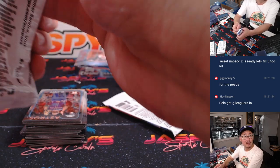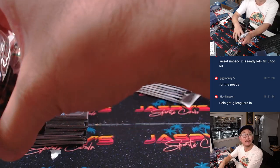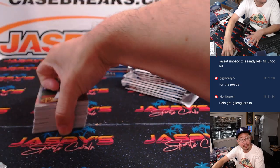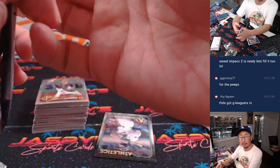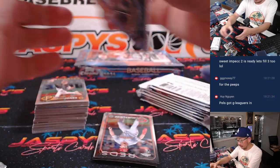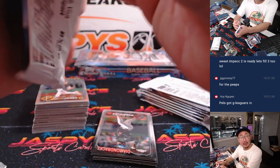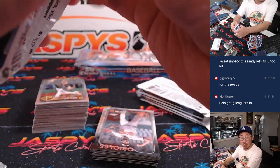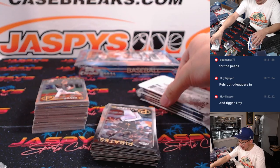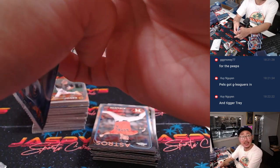Rough night for the Pels — definitely short-handed. Basically this is just Brandon Ingram and others. Basketball season heating up, ladies and gentlemen. We don't have a lot of hoops on the site, but we do have Topps Chrome Basketball Breakers Delight Edition — that's 25% off — and a chance to win a high-end hit parade box if you follow the instructions. I think you have to buy at least two teams.